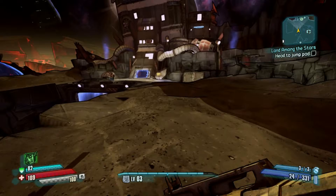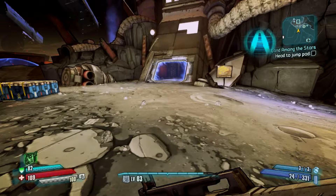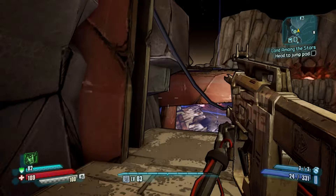We're heading up over here. I'm going to use this platform as a ledge and just jump up, and jump to there, and jump up here. Good thing about it — there's an oxygen thing there if anybody needs it. This is the jump pad.